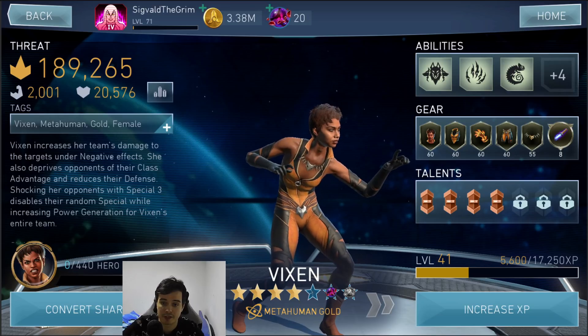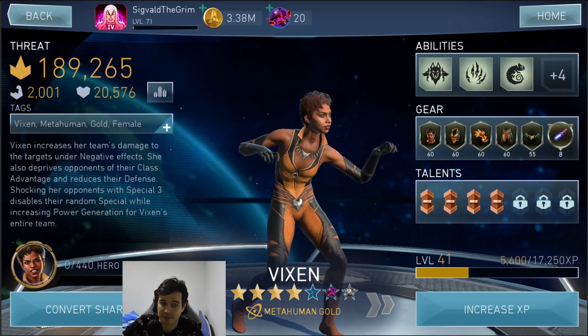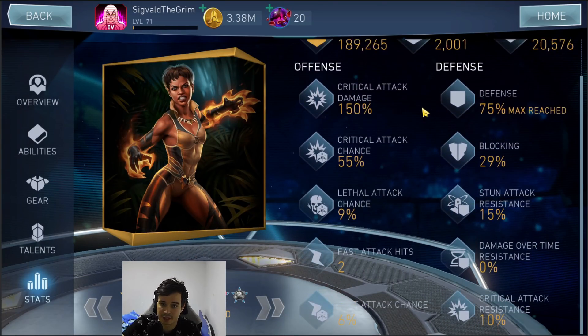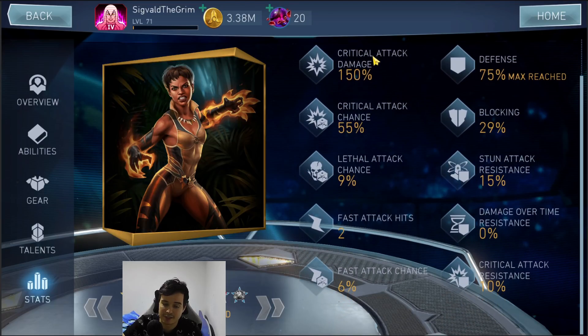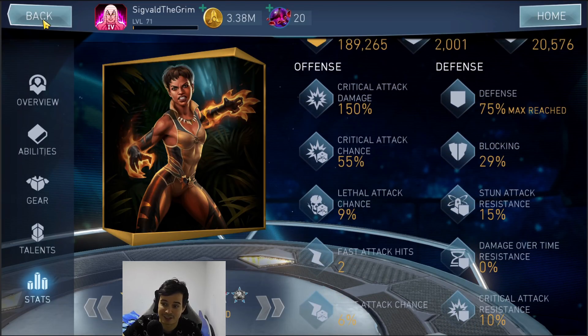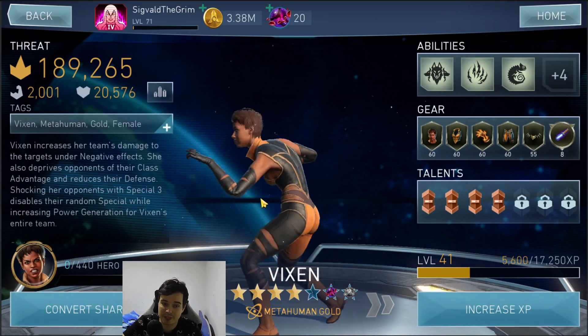This is the build we're going with — it's not really a build, it's whatever I could get my hands on in like 5 minutes. It's kind of garbage. It's got maxed out defense, some health, and it's to the point where it's not even worth showing. But I wanted to show you that it's not even worth showing, if that makes sense, because this is a very unbuilt Vixen.